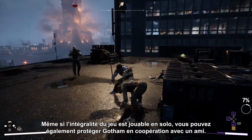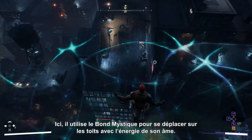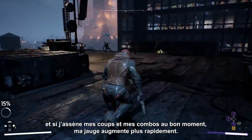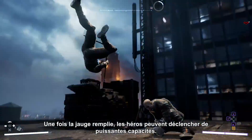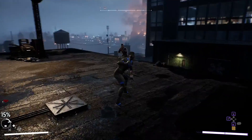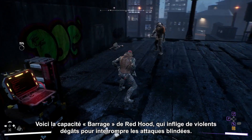While you can play the whole game solo, you can also protect Gotham in co-op with a friend. Here's Red Hood. Red Hood gained new abilities after being resurrected by an assassin cult. Here, he uses Mystical Leap to move across the rooftop, springboarded by his own soul energy. Successful attacks and dodges build up my momentum bar below, and timing my strikes and combos correctly makes it build faster. Once the bar is full, heroes can unleash powerful abilities. Red Hood's ranged attacks are a little louder — he fires non-lethal rounds that still do a lot of damage. Here's Red Hood's Barrage ability, which deals piercing damage to interrupt armored attacks.